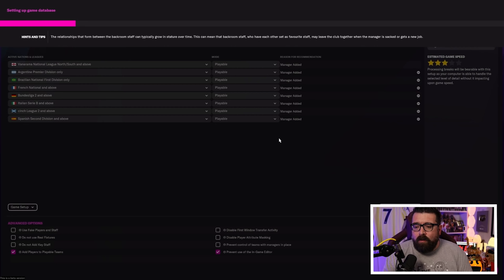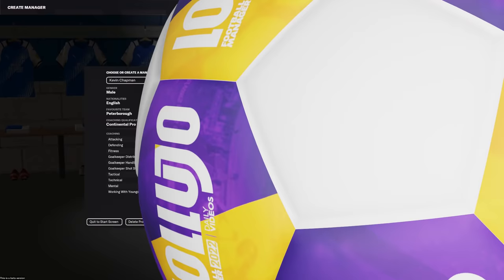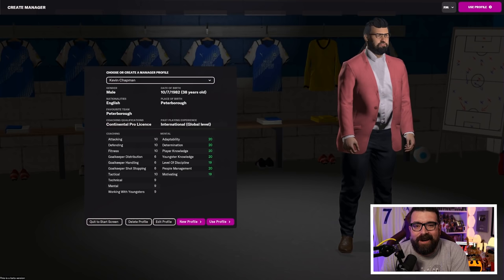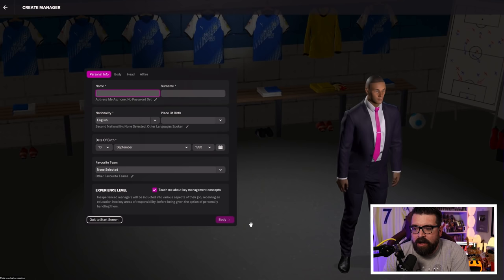The game will now do all the background database processing — how long this takes depends on your computer specs and how much you've loaded. It's usually not more than about a minute. Once it's finished, you'll see a changing room with your club personalized in the background, which is a nice touch. Because I've played this year already, it's loaded a previous profile, but we'll go through the Create Profile process.